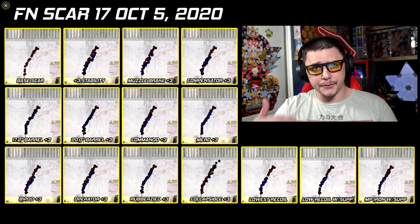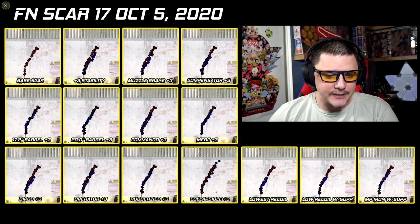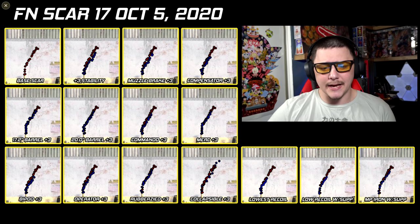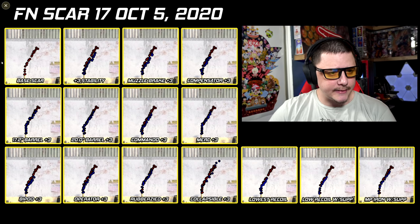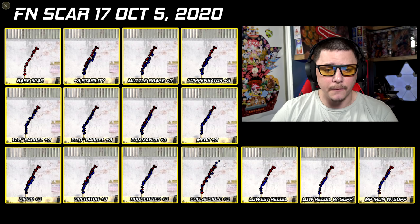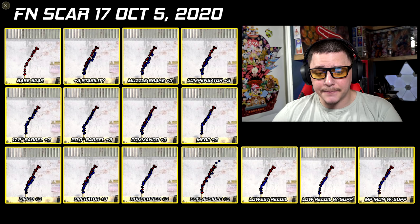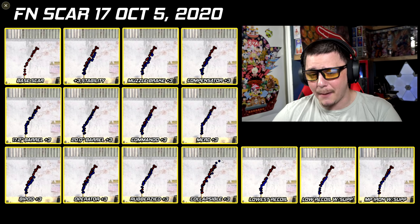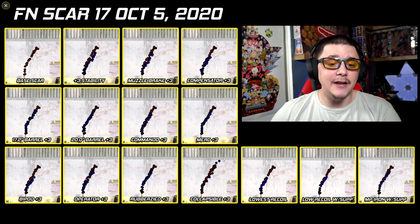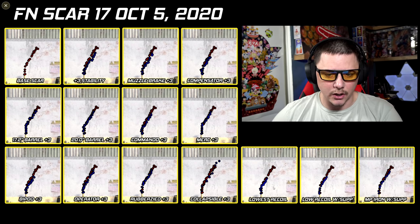With the rubberized rear grip I still kept three stability attachments, with the Tac Laser as the main one on for all the different tests. Then with the collapsible stock — with swapped colors — you can see the base Scar still has a little bit less recoil than with the collapsible. The collapsible is extending that recoil out, but not by a lot, though it is significant compared to some of the better setups.